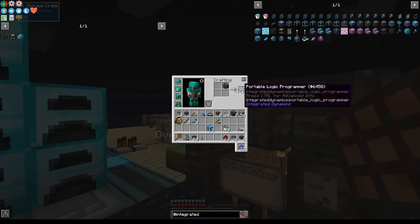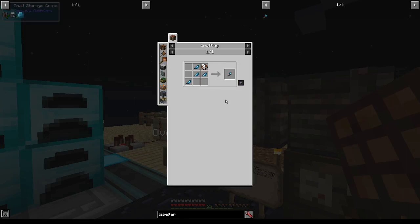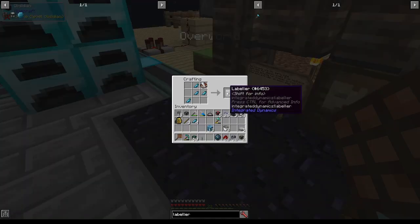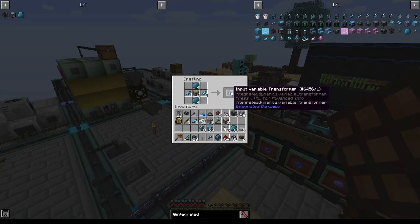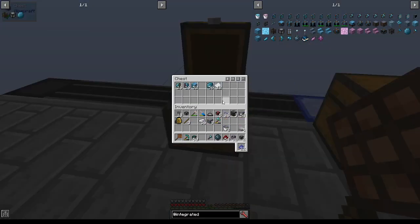One logic programmer — and we'll turn it into a portable logic programmer. A book and quill so that we can make a labeler, which will allow us to name our variables so that we don't have to look through the NBT to figure out what the variables actually do. A few variable cards, several input and output variable transformers, and a chest to hold all this stuff for now.